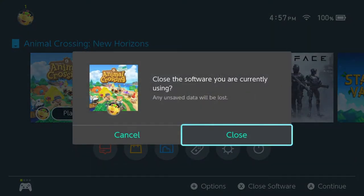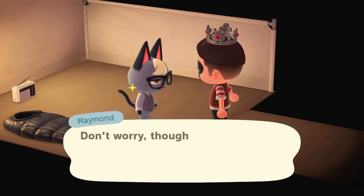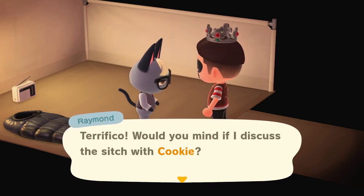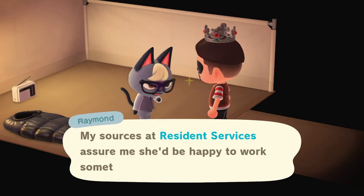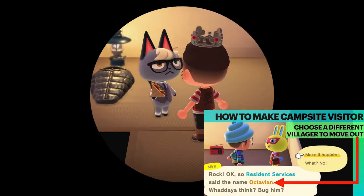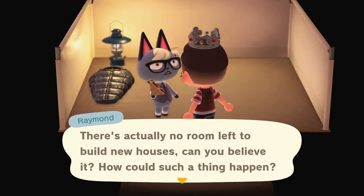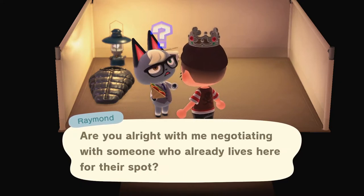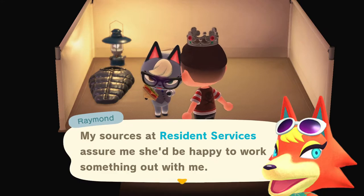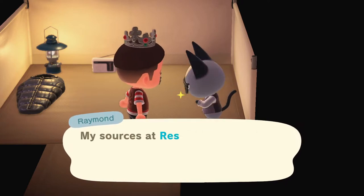So we went from Cookie to Marina to Dom to Diana to Pico — four different villagers in a row, which is a really good sign. Hopefully Raymond cycles through my whole island and eventually gets to Mira. Then it's Cookie again — Cookie twice — but back to Mira: it's not that I don't like her. She was the campsite villager from my original video; I only wanted her because of her awesome themed house. Then it's Oddy — I just got Oddy and she was tied with Raymond for the villagers I most wanted!